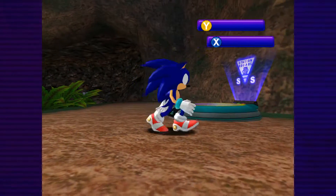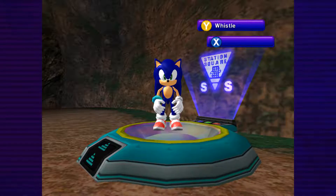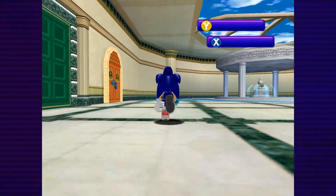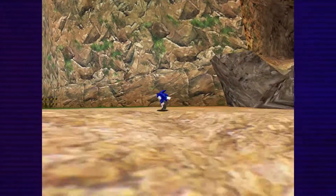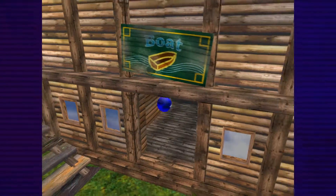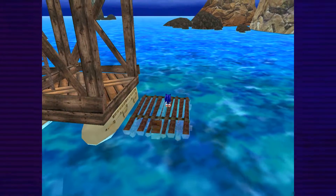Once you've accessed all three Chao Gardens you can use the teleporters to warp between them, so you don't have to walk everywhere. There's actually a third Chao Garden which we'll now go show - we're heading back to Mystic Ruins and then to the Egg Carrier. To get to the crashed Egg Carrier, go into Mystic Ruins, find the boat area, and stand on the raft - it automatically takes you to the Egg Carrier.